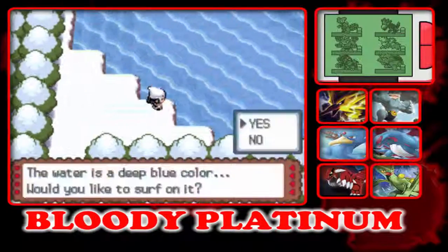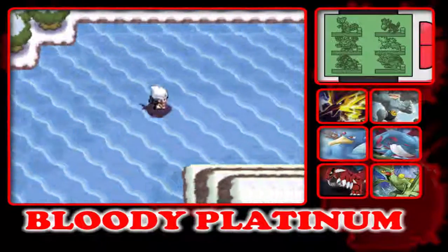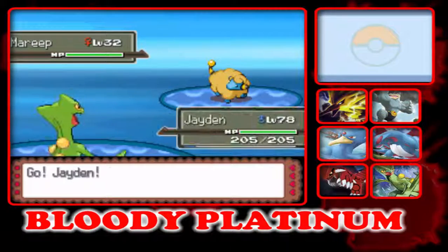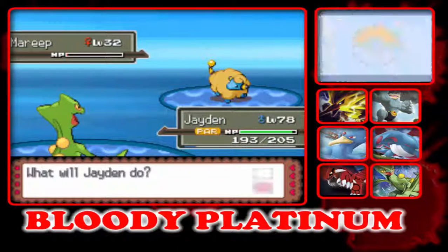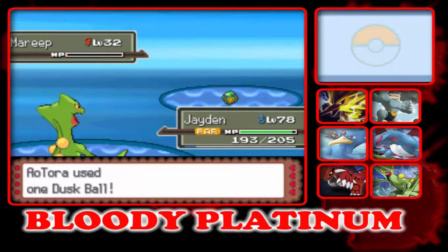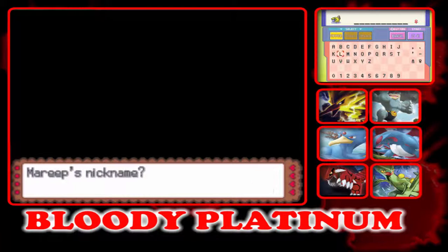I can get an encounter here. Oh, we're going to get it. Full Swipe. Let's go with this ball. Your name is going to be Lara.